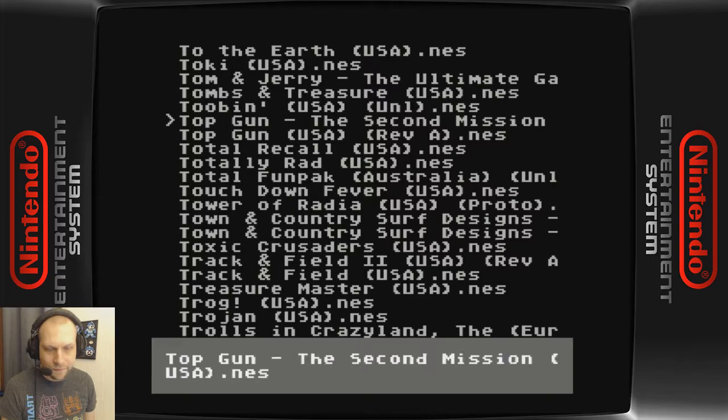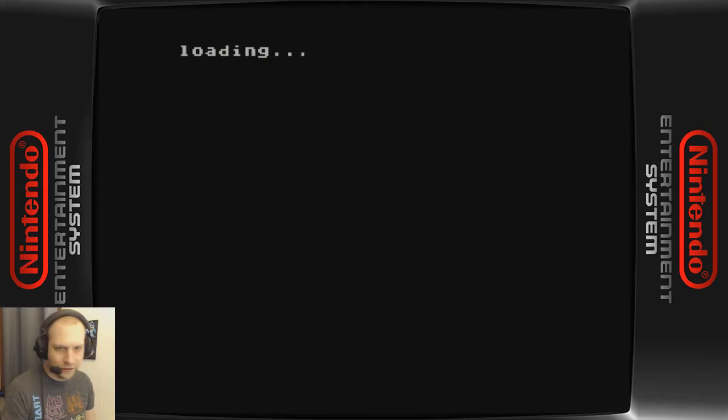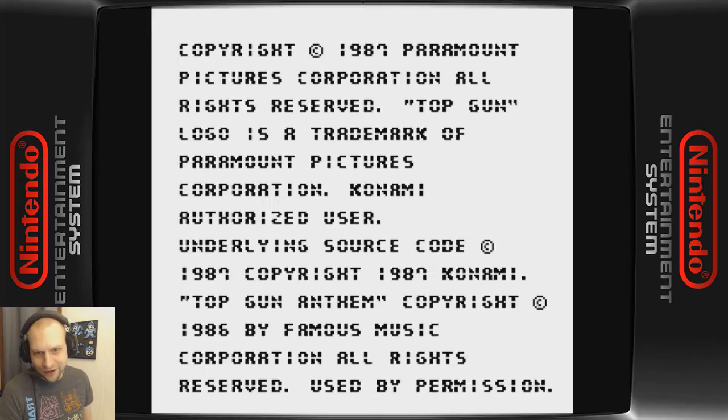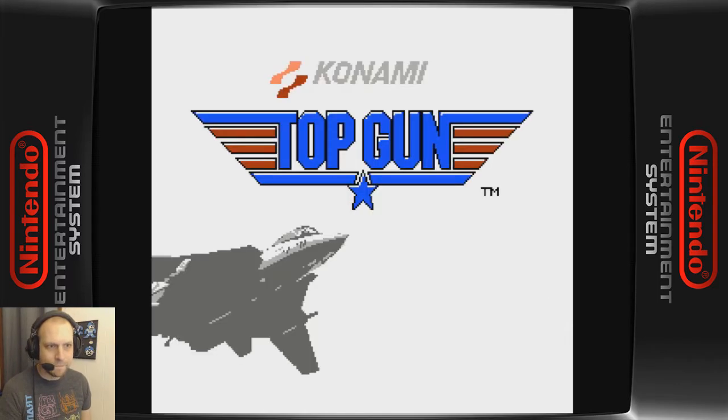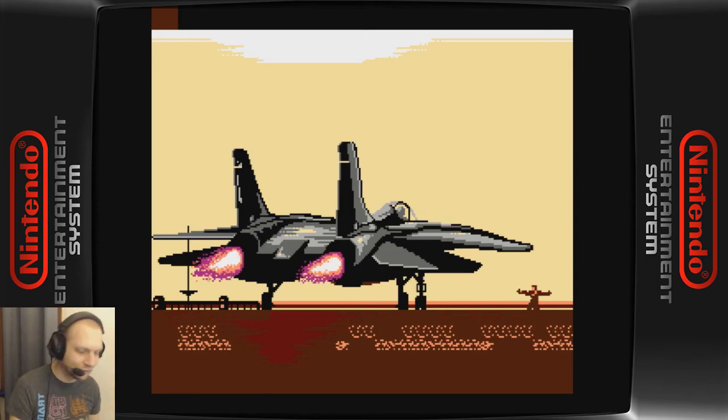Hey, what's going on, your boy Scott here. We have a very important mission — we're going to land on the aircraft carrier in Top Gun. This is on a real NES, real deal, here we go.